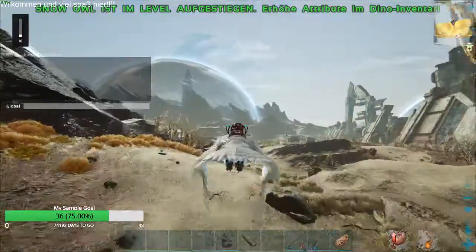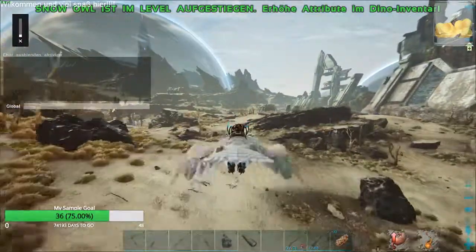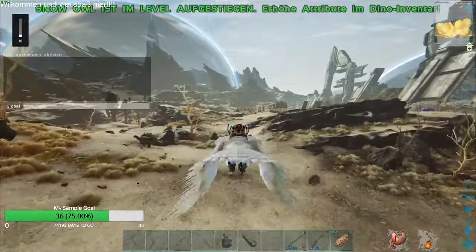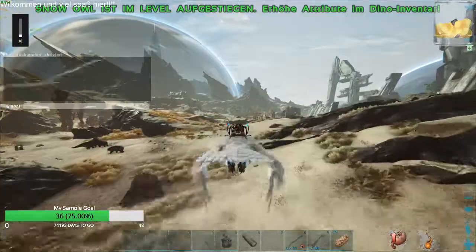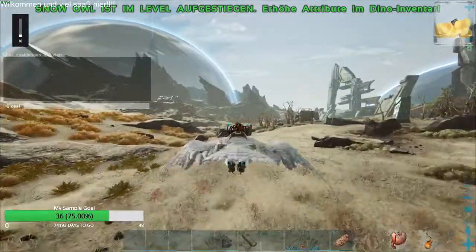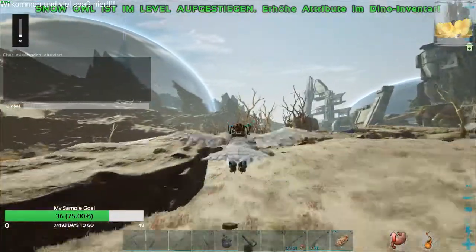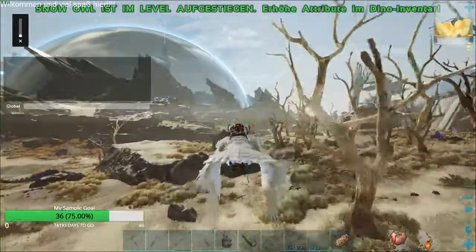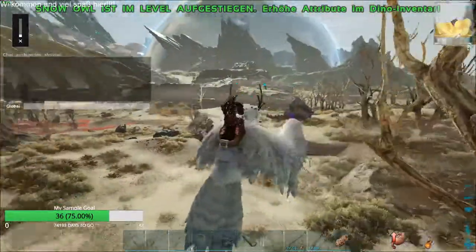Also wirklich vollkommen entspannt, außer so ein paar verirrte einzelne, die mal hier auftauchen. Bisher habe ich zumindest keine gesehen — das mag natürlich bei anderen Servern mit anderen Spawns anders sein. Aber hier bei uns habe ich, und ich war schon oft im Eisgebiet, nicht wirklich viele gesehen. Jetzt auf der rechten Seite befinden sich wieder welche, und vor mir waren auch nur einzelne.